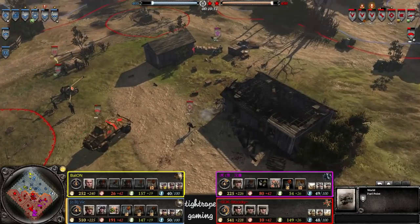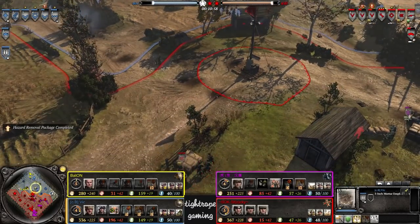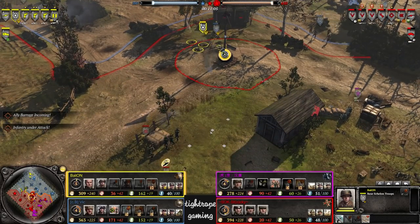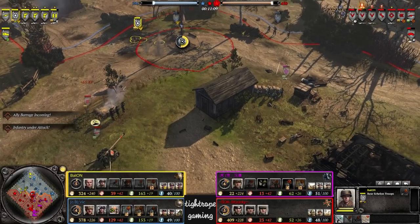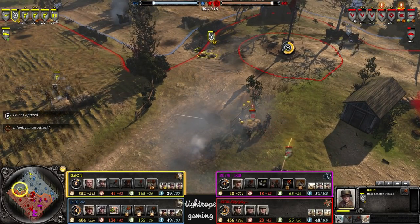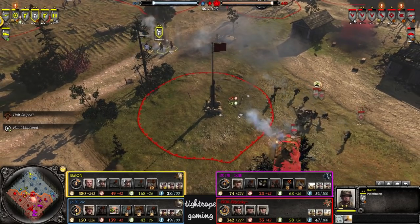The sniper allowing a lot of pressure through the center. Maybe the mortar pit can reverse that. No sweeper yet for Baton — maybe he doesn't need to get one now that he's lost the AA half-track and doesn't have to worry about running over Teller mines. Generally does pay to get it maybe a minute or so before you get the light vehicle out. Looks like we've got double BARs on that Pathfinder squad — that is lethal.